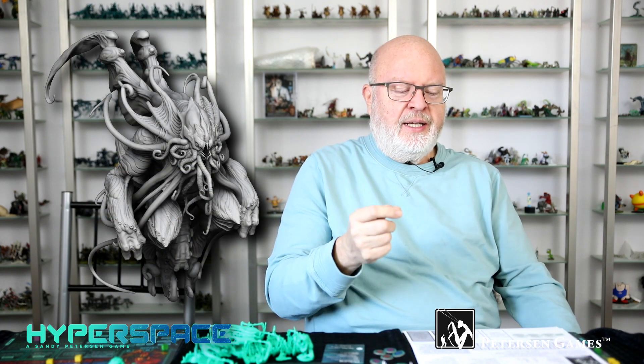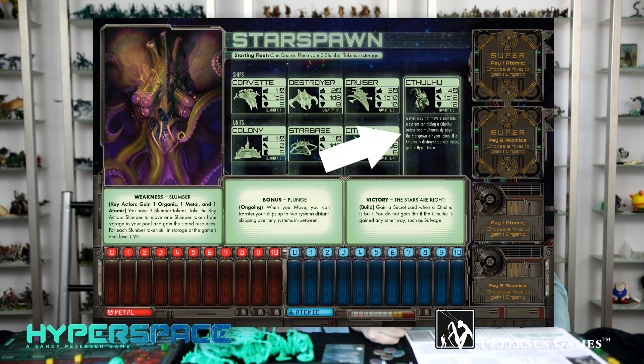The Cthulhu's ability as a super unit is terrifying: an enemy can't move a unit into a system with a Cthulhu unless he pays you a hyper token, because it's so scary. So if he pays the hyper token, hey, you got a hyper token — and if he doesn't, then Cthulhu has effectively protected the system from an attack.